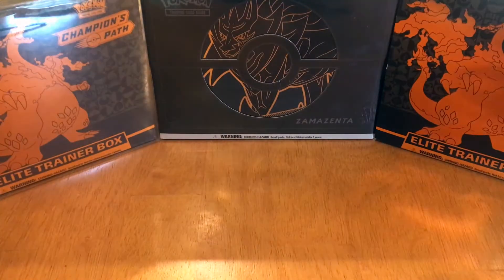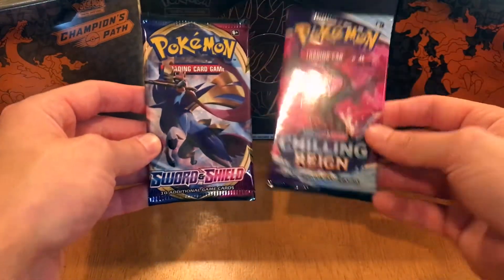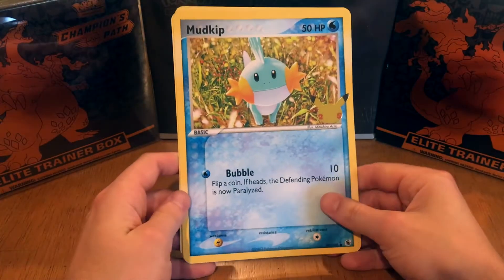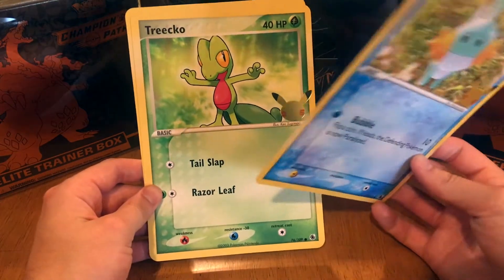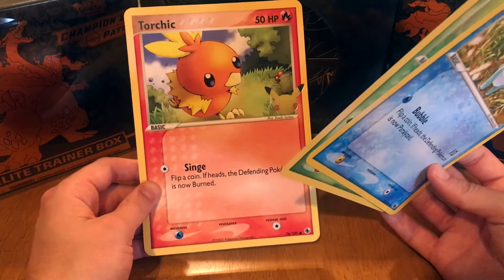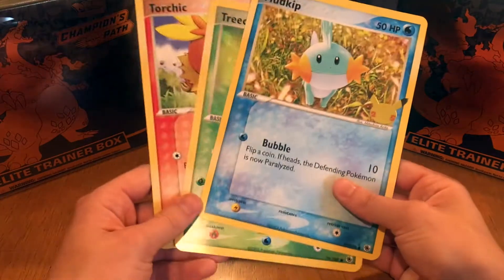For our packs, we have another Chilling Reign, which was in our last one, and we got Sword and Shield again — unfortunate, but here we go. Look at these guys: there's a very happy, very cute Mudkip, Treecko T-posing, and Torchic, that little fire chicken, just kind of hanging out. These are our jumbo cards for the collection.